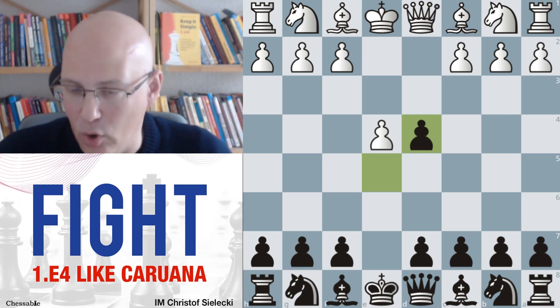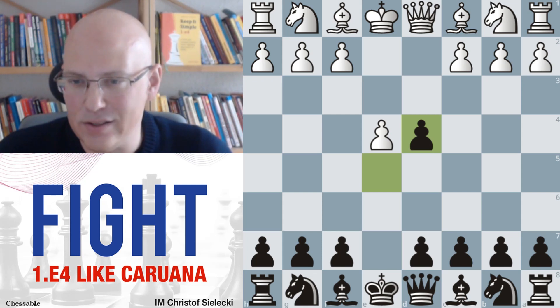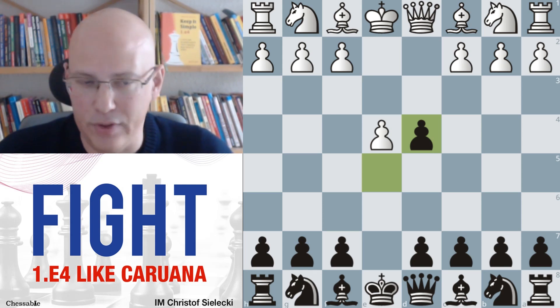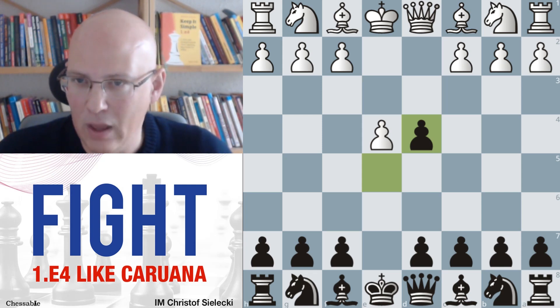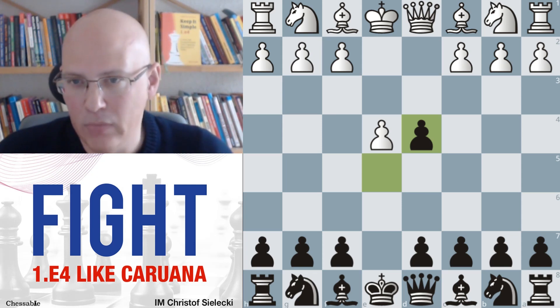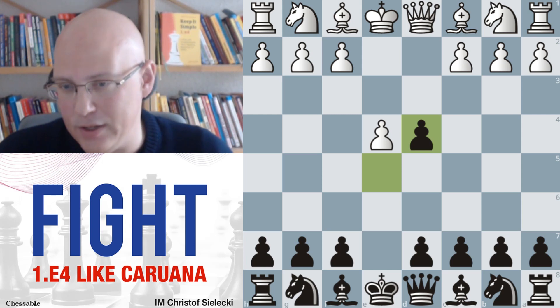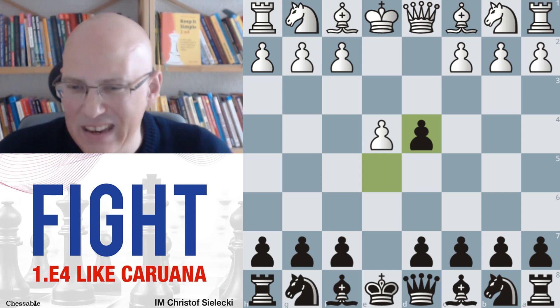I have to emphasize that after d4, white is struggling for equality — that's just what it is. The same thing we will see with the King's Gambit: these early gambit continuations are nothing to be afraid of if you know what you're doing. So after d4 exd4, probably the main line here is Qxd4.